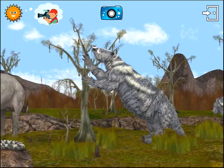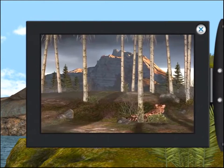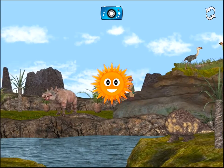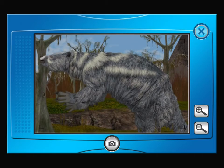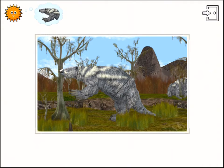Try again. You have completed the game. You can continue taking photos or play again to look for new animals. See you soon. The megatherium could stand on its hind legs and lean on its huge tail to grab leaves with its long claws.